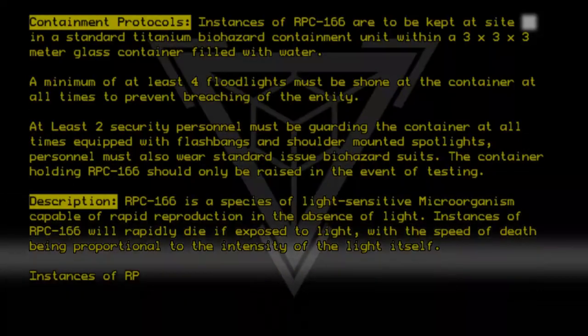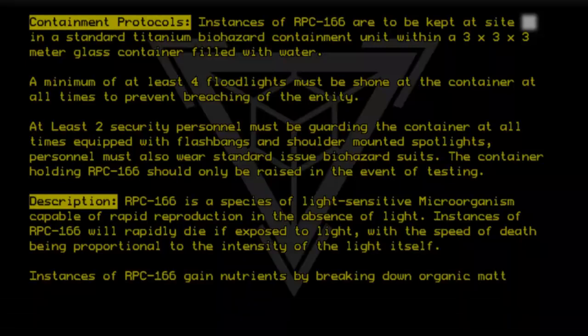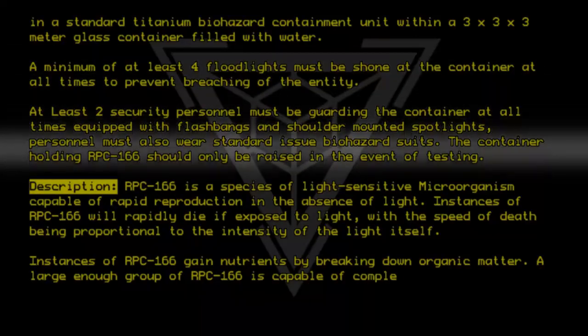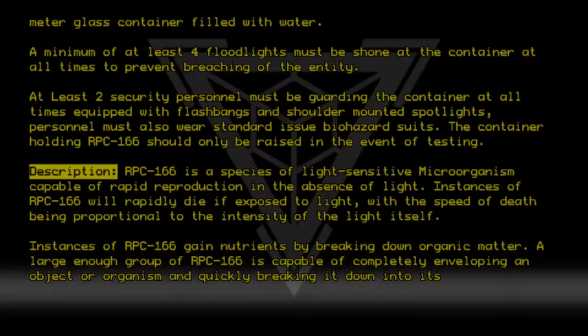Instances of RPC 166 gain nutrients by breaking down organic matter. A large enough group of RPC 166 is capable of completely enveloping an object or organism and completely breaking it down into its base components.